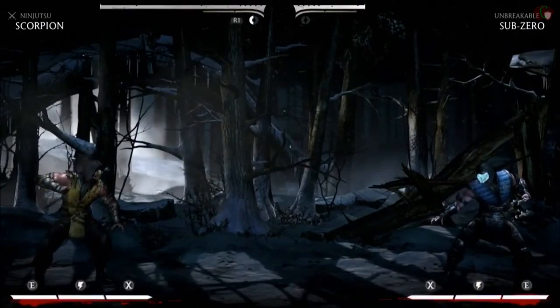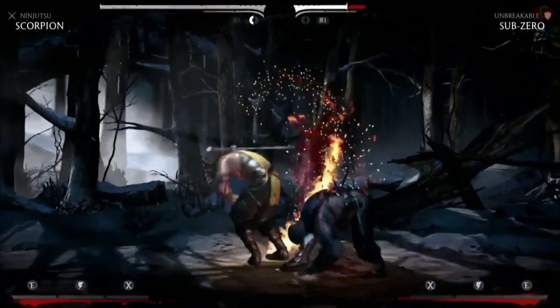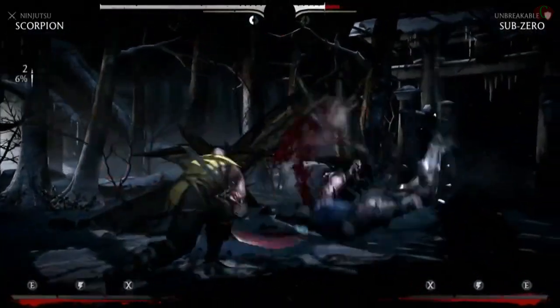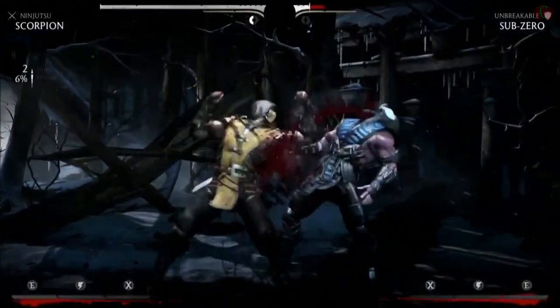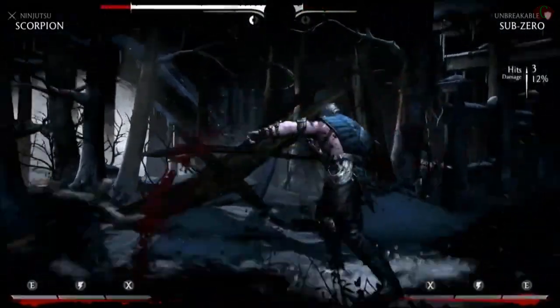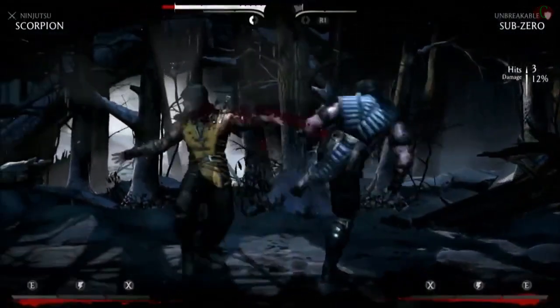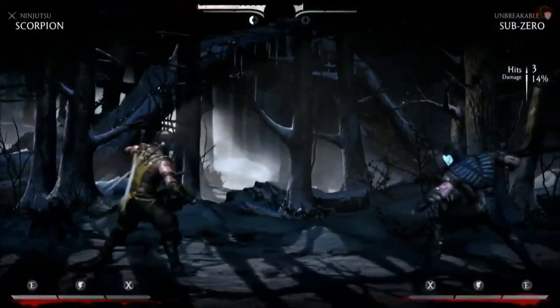So that was a variant — did we see any variants from Sub-Zero as well? Yeah, so this particular Sub-Zero variant, I believe, has an ice shield that he can use offensively. And that's one of the key things — you can play to your style. If you're more offensive, you can play one variant. If you're more defensive, another. It lets you master the character type that you love.